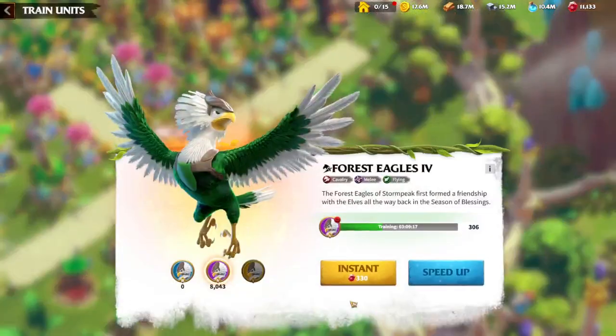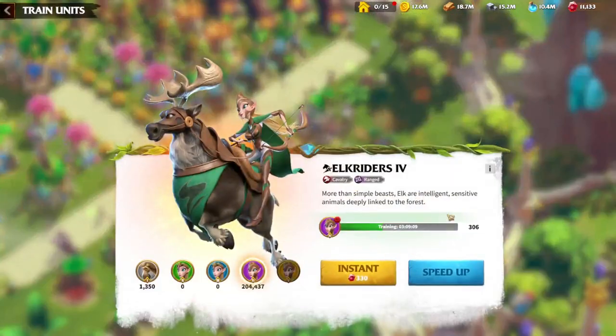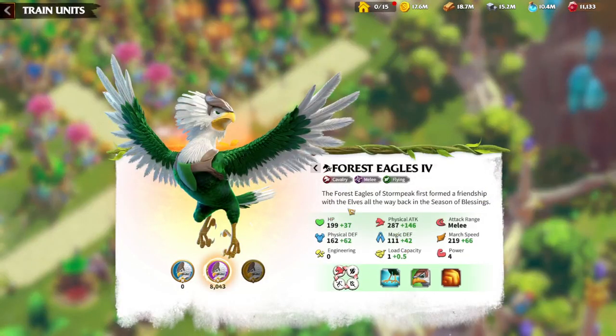We won't speak regarding the unit advantage system because it says we are Cavalry. But by the gameplay while you are playing, it's totally different. In my opinion, right now Cavalry is one of the weakest Legion types in the game if you are not Tier 5. But Forest Eagles are way, way more fun and way, way more better, in my opinion.